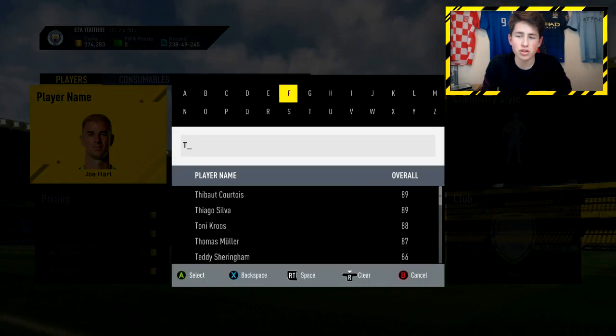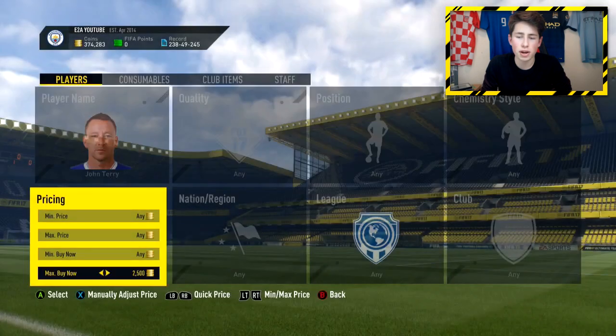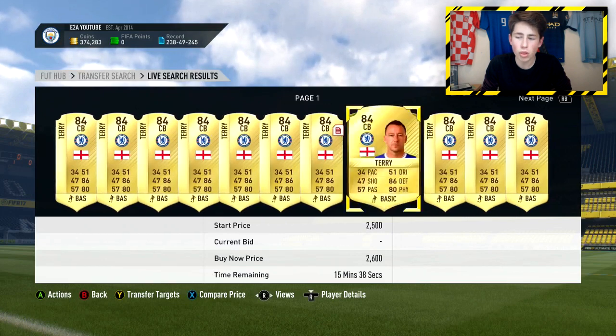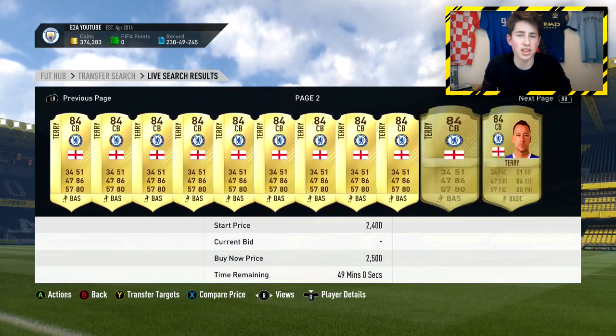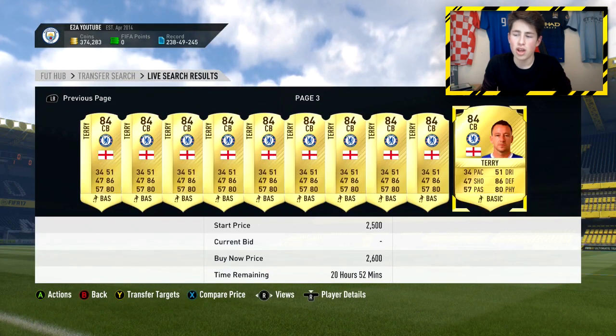John Terry is another really good one. You can get him for about 2.5k, which is still not too much at all, and you can probably expect his price to double if it is an 84-rated team requirement — could even go up even more. So he's definitely a great one to pick up.